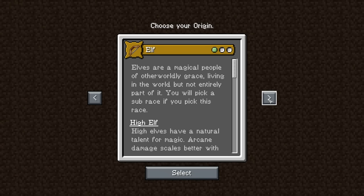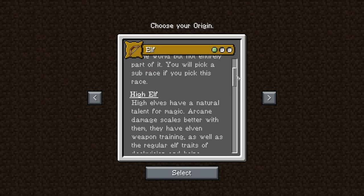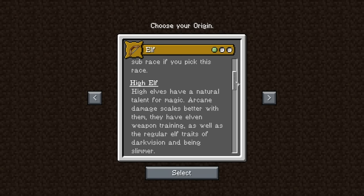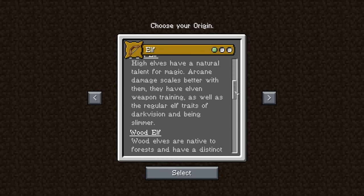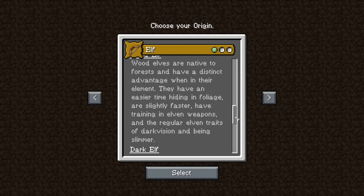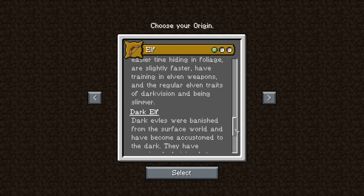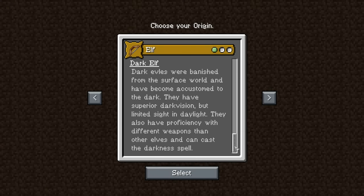We got to choose our origin. I'm kind of wanting to run Elf — they have a high natural talent for magic, better arcane skills, dark vision, and being slimmer. Elf is like a hybrid of range damage and magic damage — the perfect rogue magic role build.